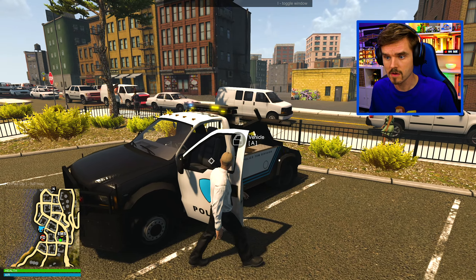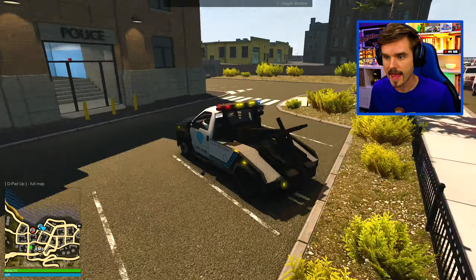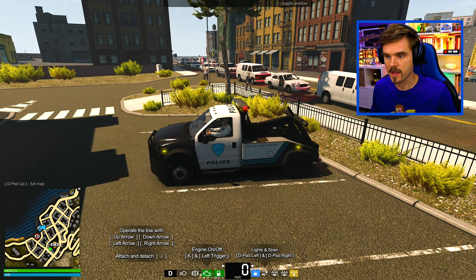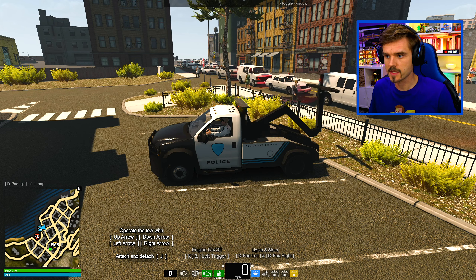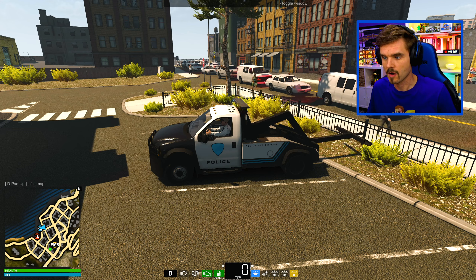There she is — the brand new tow truck, part of the Flashing Lights update that now allows you to play as a police tow driver and tow vehicles away. You can see the tow bar here, fully operational — you can extend it, raise it, lower it, and of course use it to hook up vehicles and tow them.